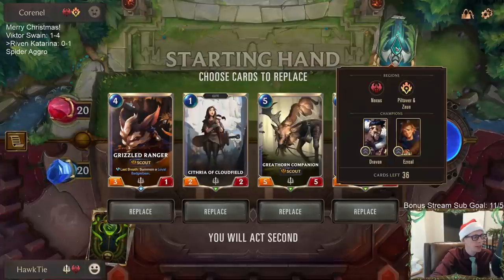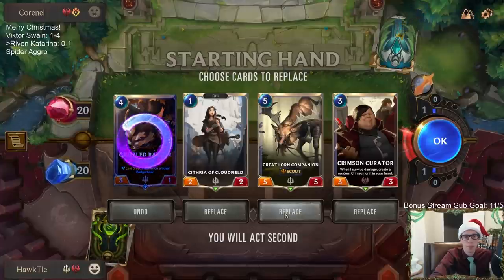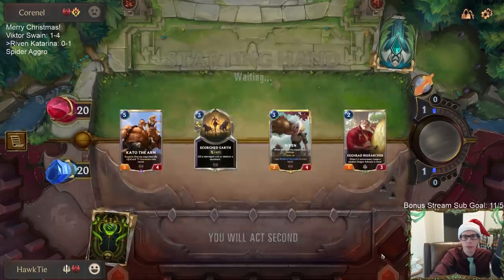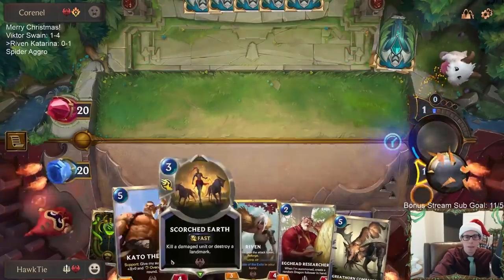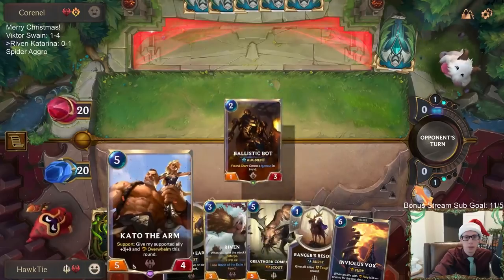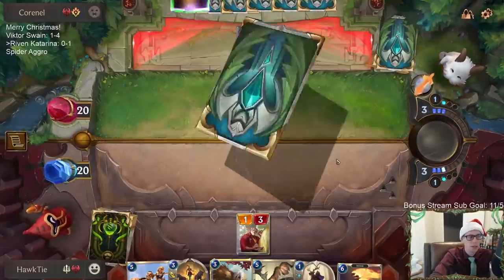Chat says that deck shows off how Zoe is a great build-around and doesn't need a direct buff. If anybody thinks Zoe needs a direct buff, they are crazy — Zoe is one of the best champions in the game. Sending everything back — looking for the Plaza, looking for some better threats. Ranger's Resolve is a card I definitely like.